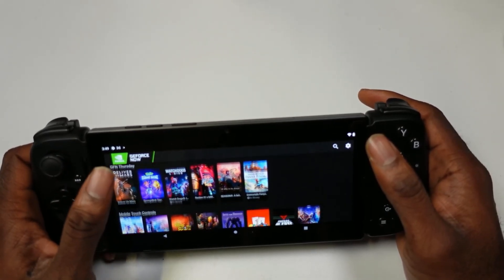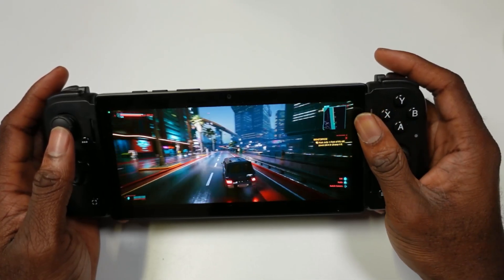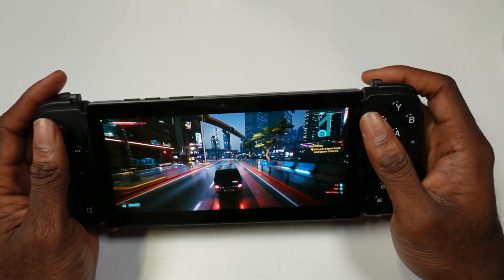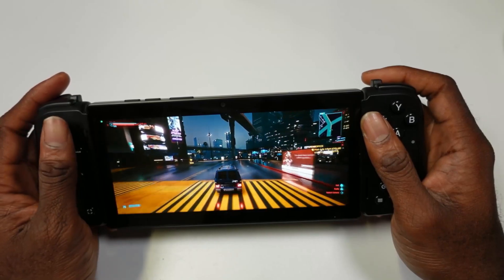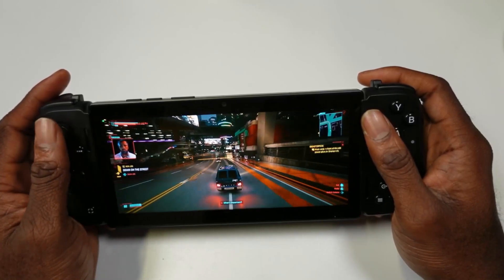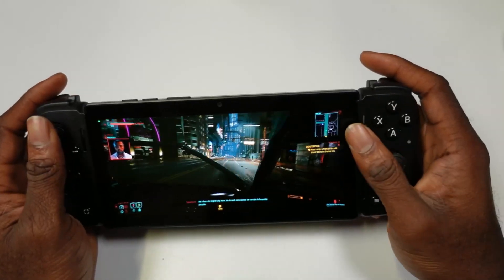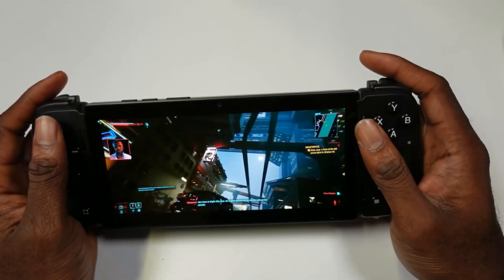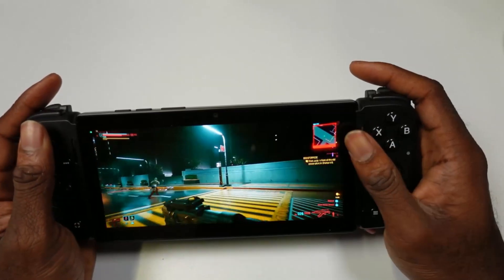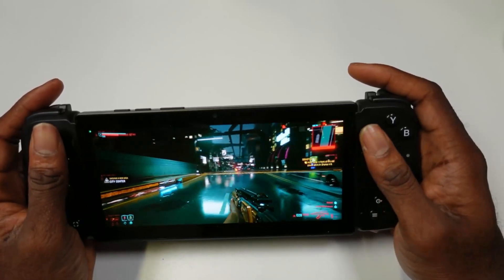We're going to set that and open up a game. This is Cyberpunk 2077 running on the Razer Edge with GeForce Now — you can see it's taking advantage of the whole screen and bringing the fps goodness. Take a look at how gorgeous this looks. I'd highly recommend checking out GFN on this device because you get an awesome widescreen aspect ratio. It is 720p but it looks absolutely stunning.